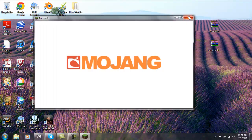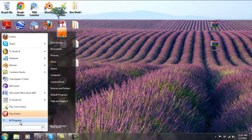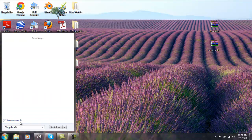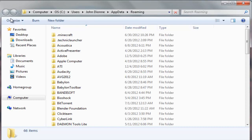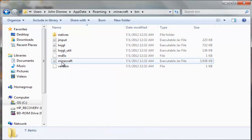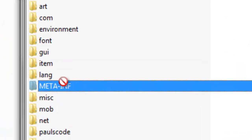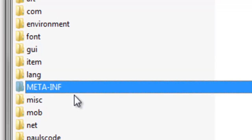You're going to want to refresh, then close. Then go to %appdata% or Windows R, then find your Minecraft.jar. Open it with WinRAR Archiver or 7-Zip, or whatever archiving program you use. The first thing you always want to do when installing a mod is delete the META-INF, or else you will get a black screen.